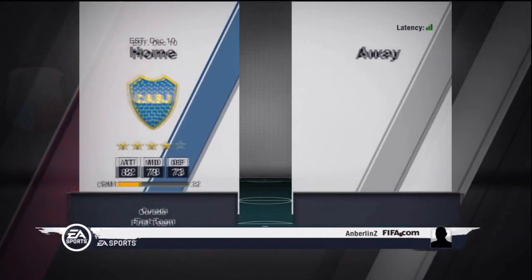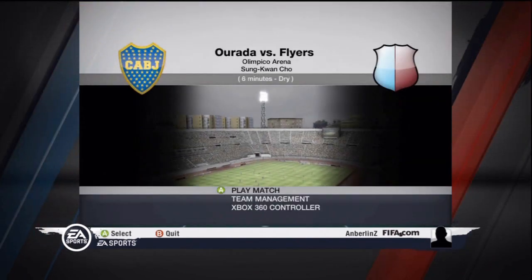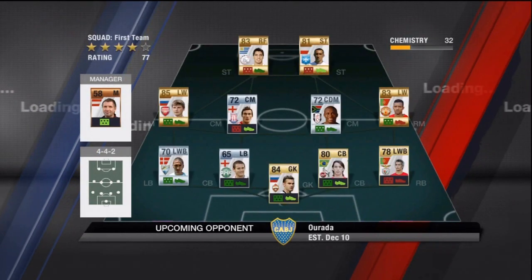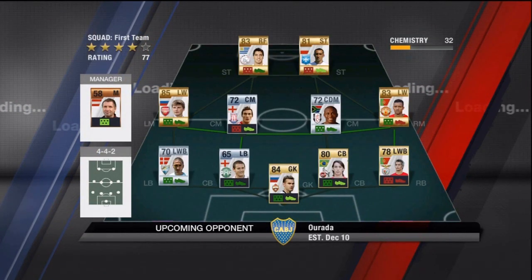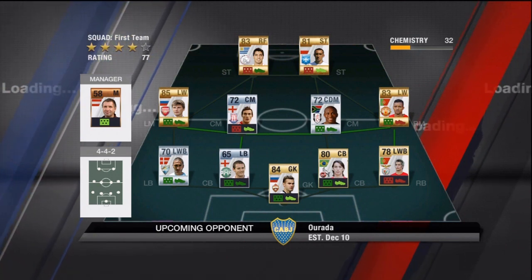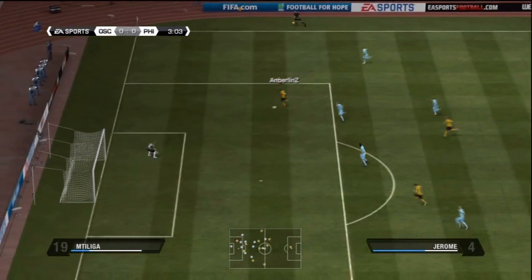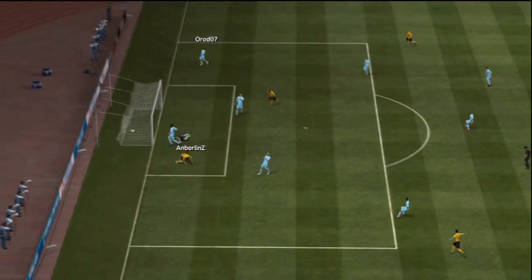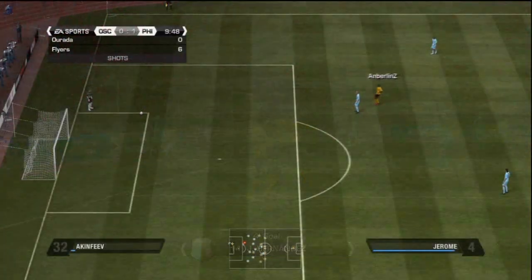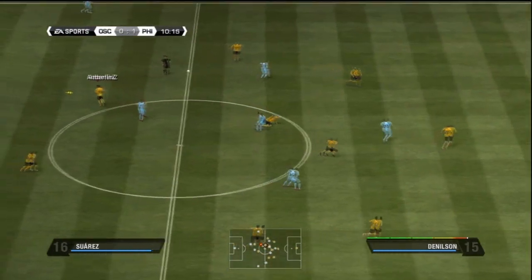We're going into the second match of this episode. This guy has really bad chemistry — not that great of overall ratings. His chemistry is so bad that it doesn't really matter how good his players are; you can't win with 32 chemistry. It's barely possible. This guy's just such a random mix of players. We were really mad about the last match we lost, so we were just trying to completely destroy the next kid we play. I usually don't like to lose two in a row, and I don't think I have lost two in a row in this series, actually.